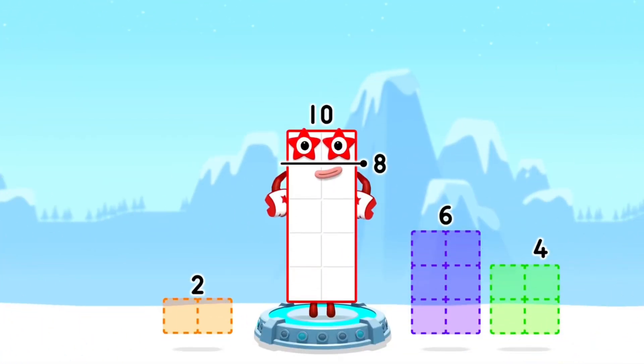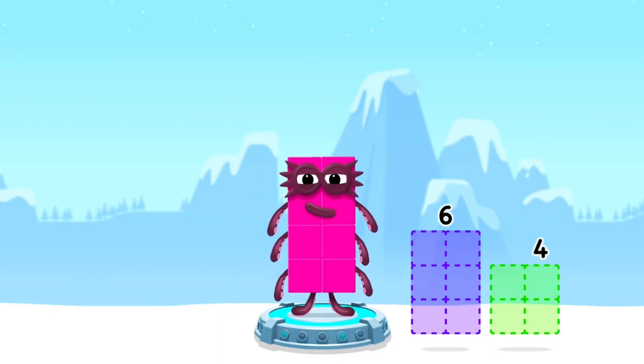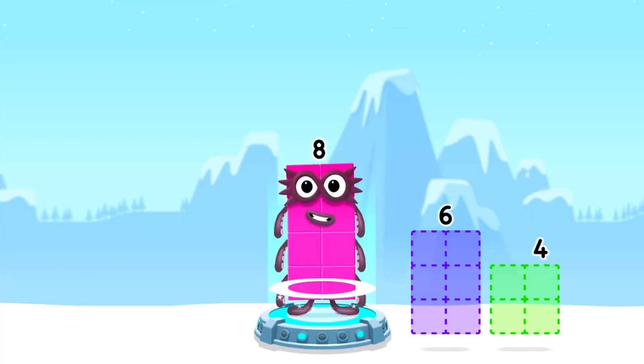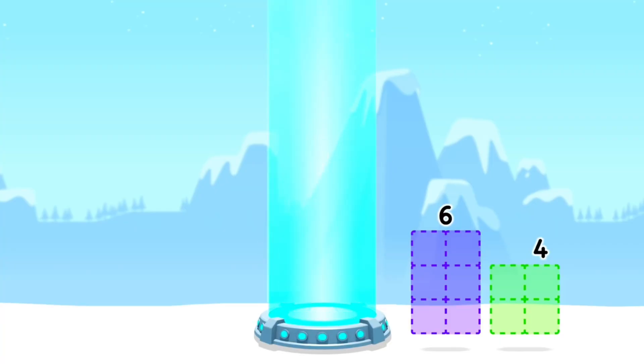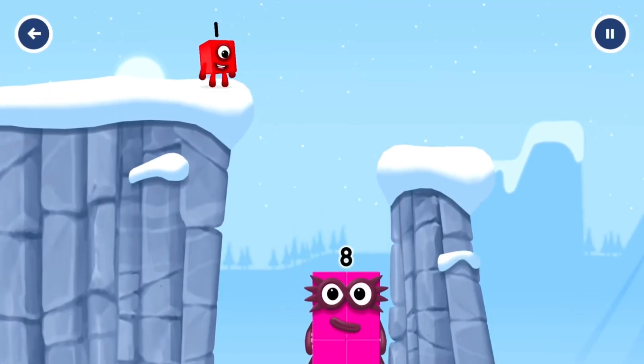Take number blocks away from ten to leave eight. That's right. Ten minus two equals eight. Eight. Great.